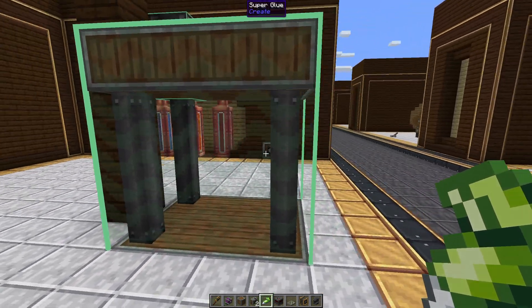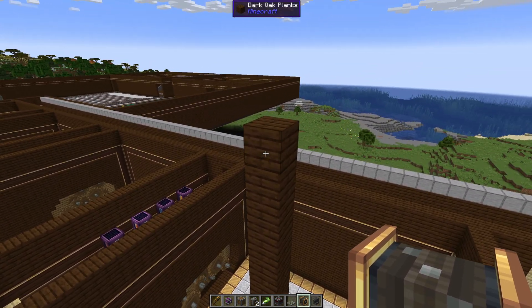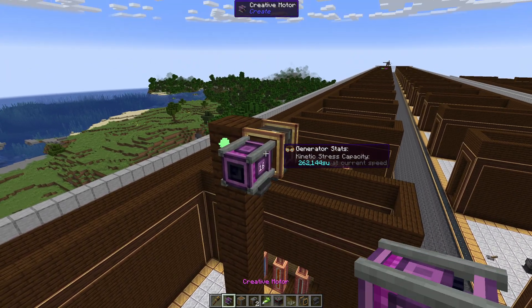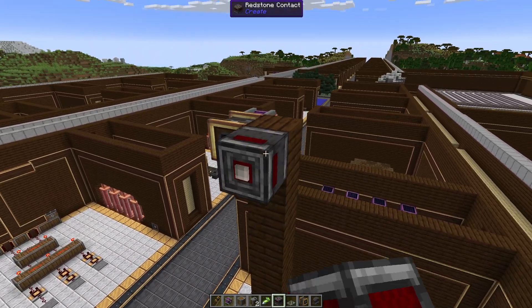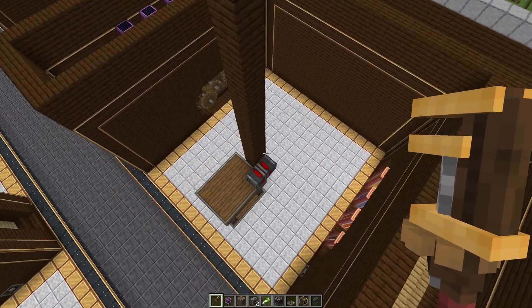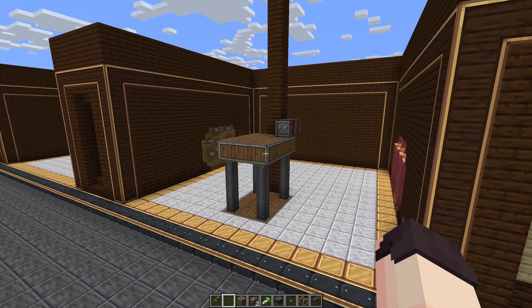Our basic elevator should now be ready for our elevator pulley, and we can go ahead and put that up here at the top. We also need to give it some power — I'm going to use a creative motor, but you could use a windmill or a water wheel if you wanted to. Up here at the top we have the top floor, so I'm going to place another redstone contact here that will connect with the redstone contact of the elevator when the elevator goes up.